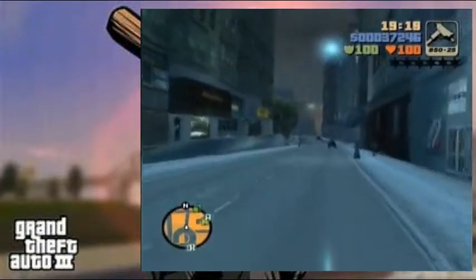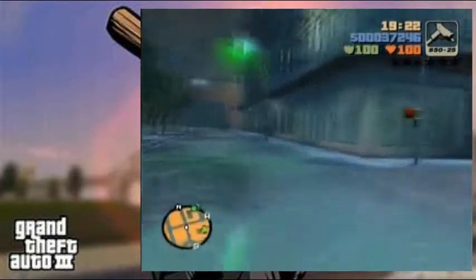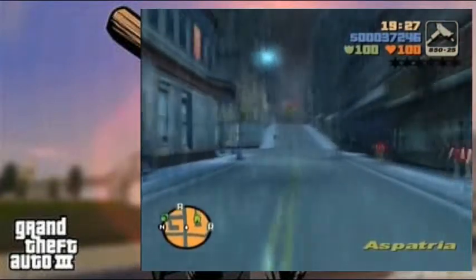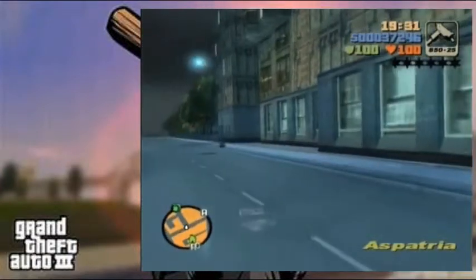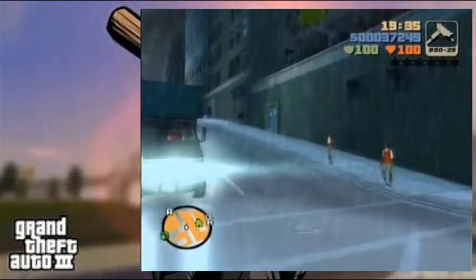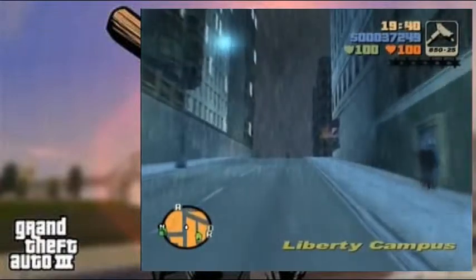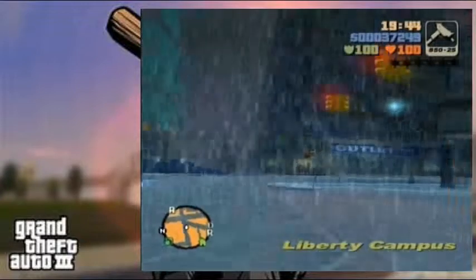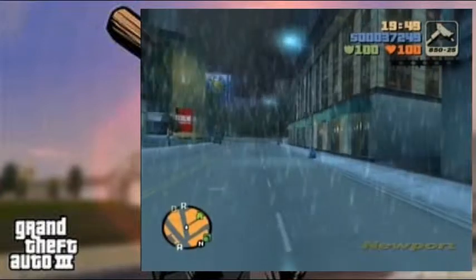I've passed this mission — I'm just feeling very nostalgic today. We're going to carry on. We're halfway there — we've got to do a mission for Ray called Marked Man now. We've just got to drive him to the airport. As I said, when you know how to do it, it's actually quite easy.